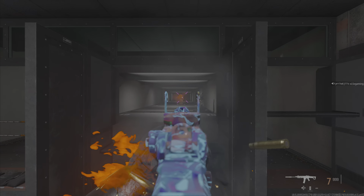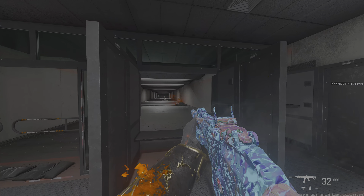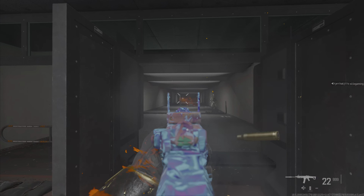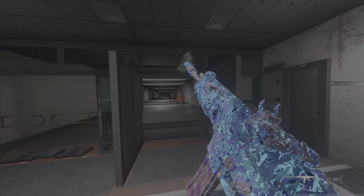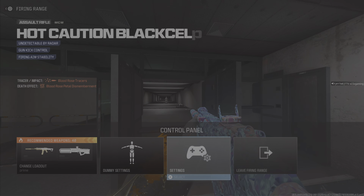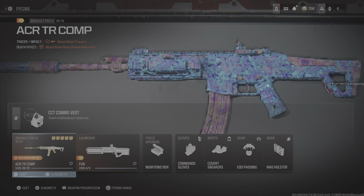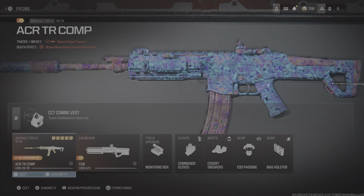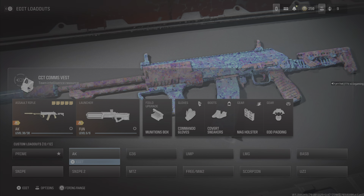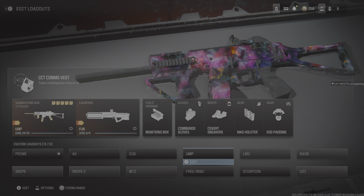That alternative build is something I'm thinking about experimenting with when I do the Priceless camo challenge — the 300 kills with Priceless. It does feel like it kills a little quicker, but when you run it you can definitely feel a lot more recoil compared to my current build.